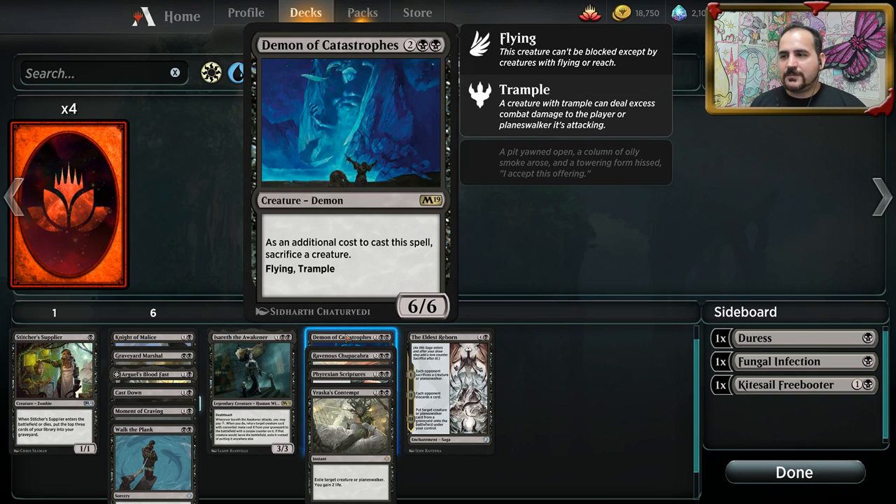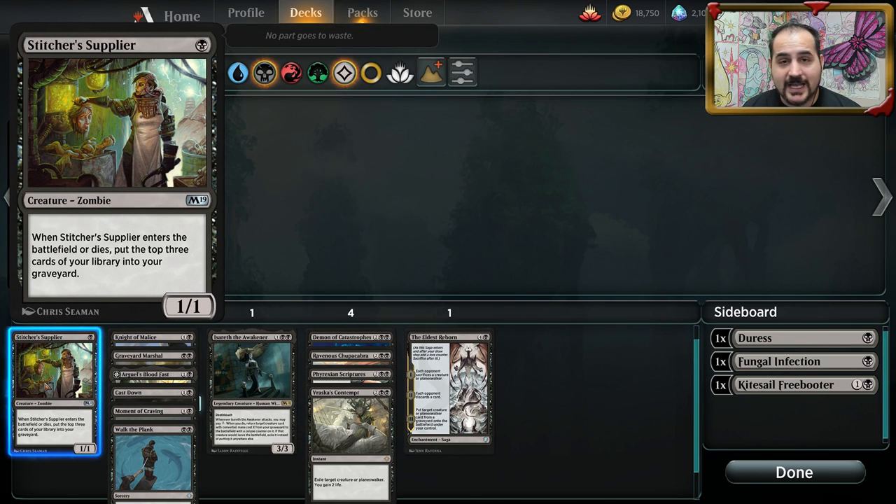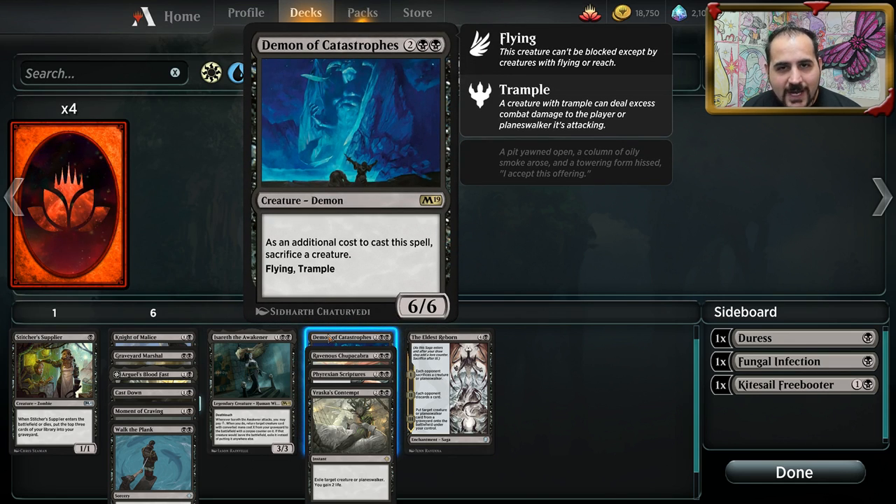Demon of Catastrophes — stupid good, very minuscule downside. You could have a Stitcher Supplier out, sack it to mill over three more cards, and now you've got a 6/6 flying trampler on turn four. Stupid powerful. I'm surprised it hasn't seen play in the current standard, mainly because the standard right now is so riddled with spot removal — people overplay spot removal. In Arena especially, I've seen players running four Negates, four Essence Scatters, four Disallows all on the main board, and it's just like, what are you even doing?